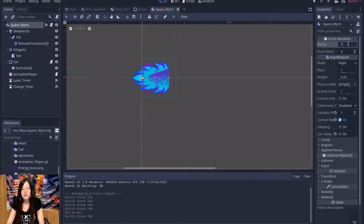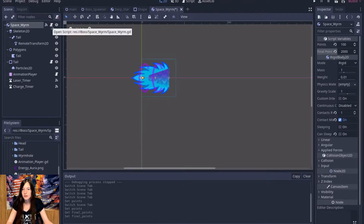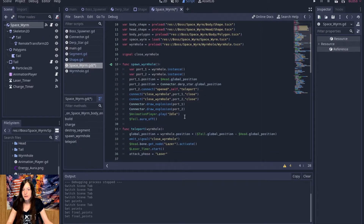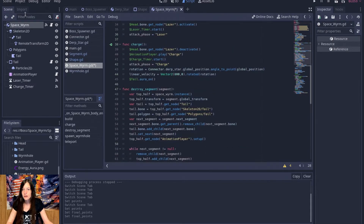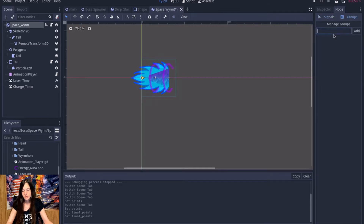So you get like a hundred for killing each worm and then maybe like two thousand — sure, let's go like two thousand — for killing the last one, completing the boss fight. I'll add it to the group: spaceworm group.